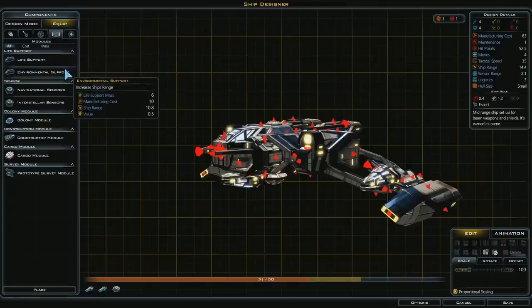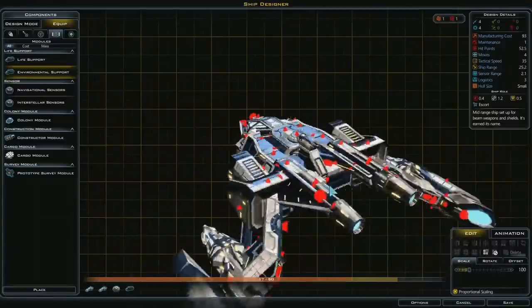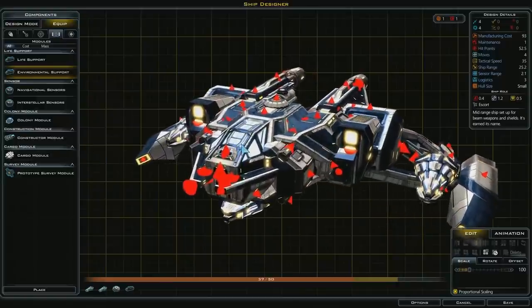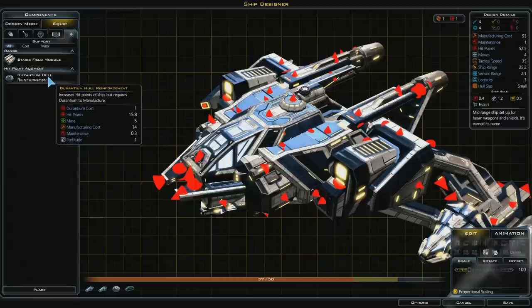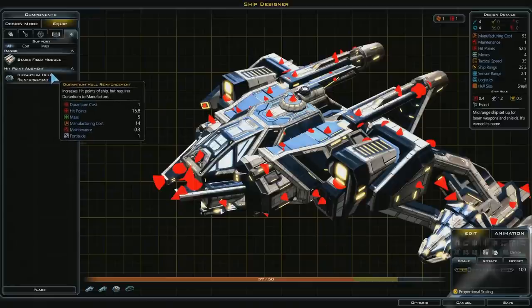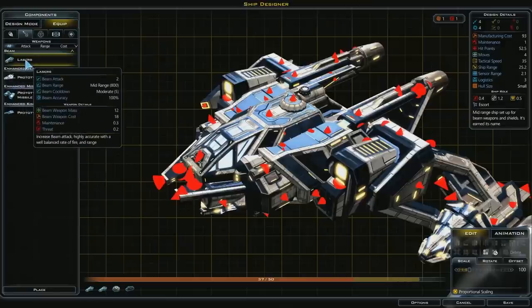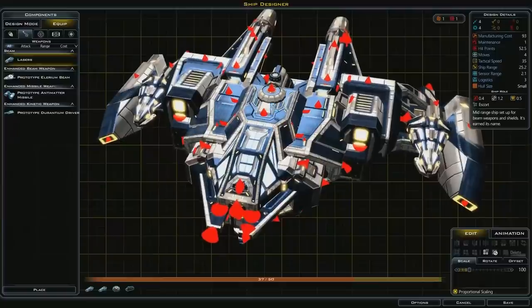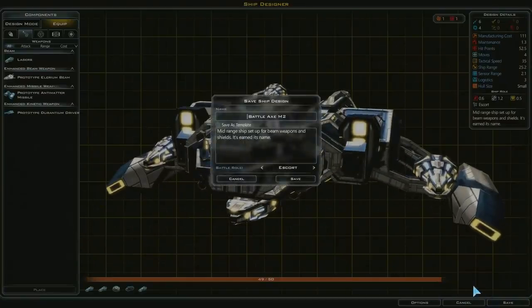Manufacturing costs are killing me, but I have to do it for our viewers. There's also a special slot — I could use Durantium to upgrade my hull, but I'm not putting prototypes on a small ship. I can fit one more laser cannon. I'm at 49.5 out of 50 space. I'll hit Save and give it a name.